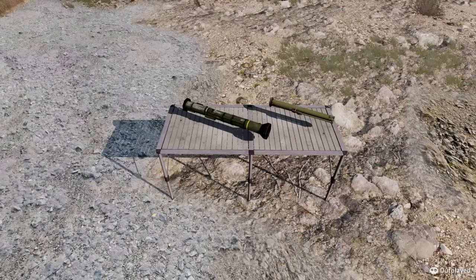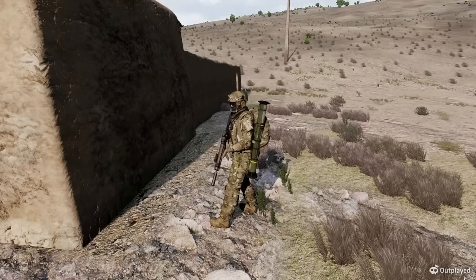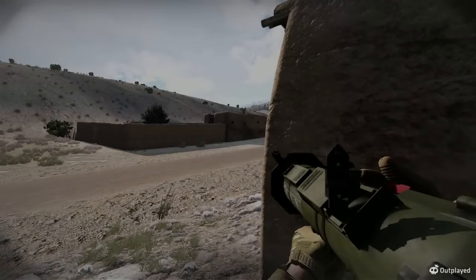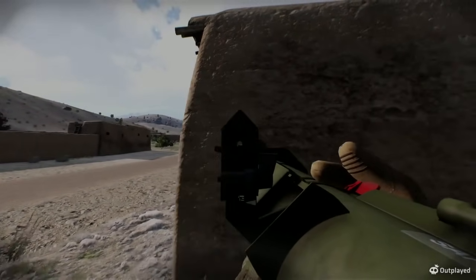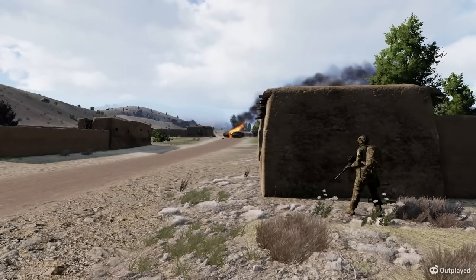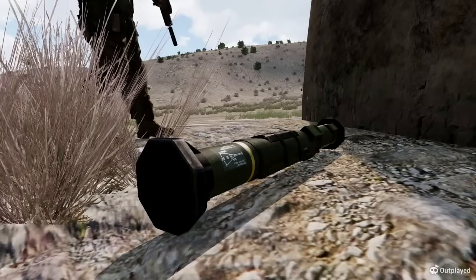First is LAT. These are your single-use launchers. They are very light and compact, allowing every member in your fireteam to carry one. This is the perfect launcher just to have on you if your primary role isn't AT, and I guarantee it will save you in a pinch. These launchers have a limited range and accuracy and are best used within 200 meters. They can take out APCs and IFVs without any issues. However, tanks can cause some problems. These short-range systems are best used defensively, and I wouldn't be too reliant on them.